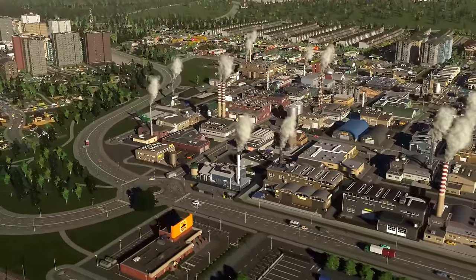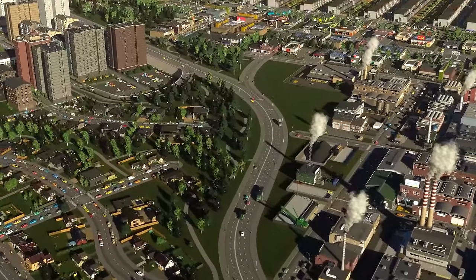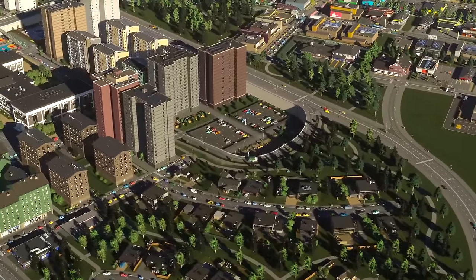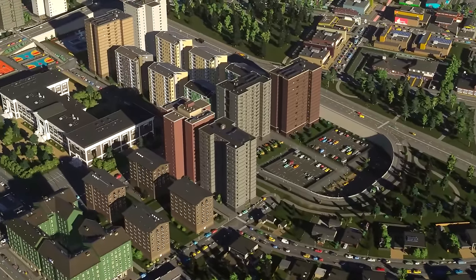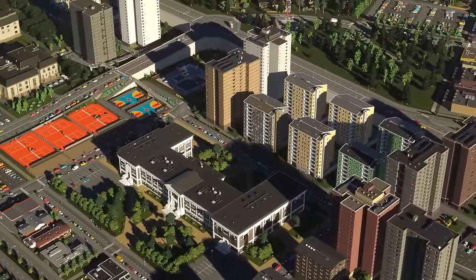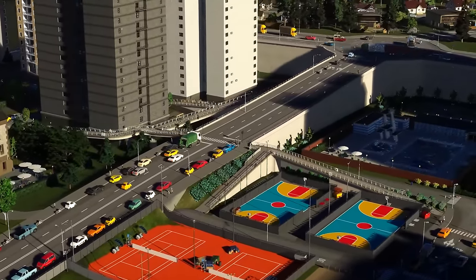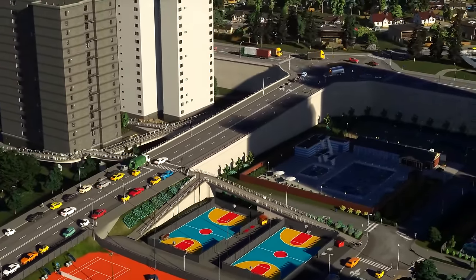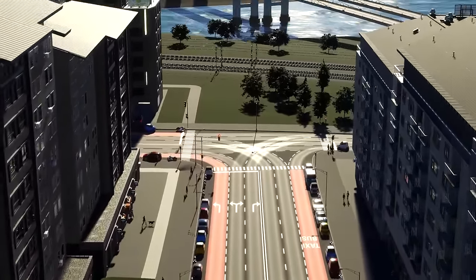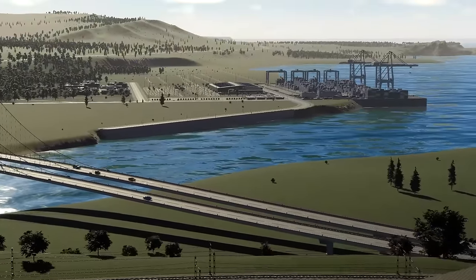Hello everybody, Darren here and welcome back to Cities Skylines. In the previous episode, I started filling in some of the gaps in the city, trying to make it look a little bit more realistic and more lived-in, using retaining walls and low-rent housing with some parks and pedestrian paths. I then started working on the Cargo Harbor and the Rail Services area, which is really going to be the focus for today's episode, as it's going to be a necessary foundation before building the bigger city. To kick us off, I've got a time-lapse of the area.